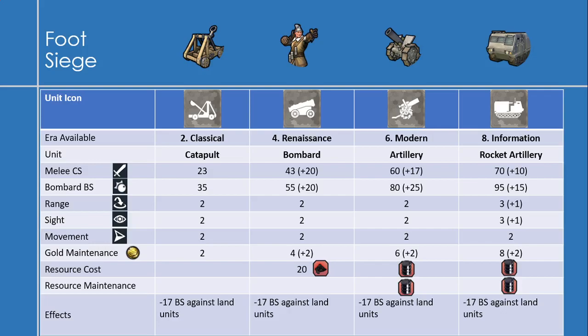The last siege unit is the rocket artillery, available in the information era with a melee combat strength of 70, an increase of plus 10, and a bombard strength of 95, an increase of plus 15. It gets a range of 3, much more helpful for seizing cities, and a sight of 3 — an increase of 1 — which is helpful for spotting cities without having to send units too close. Gold maintenance increases by 2 up to 8, and rocket artillery requires 1 oil to make and 1 oil per turn in maintenance.